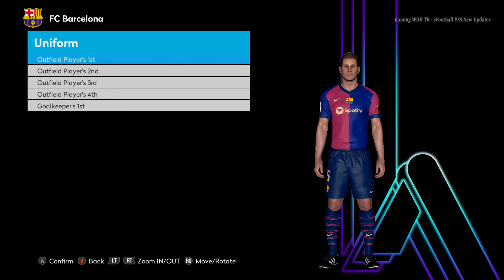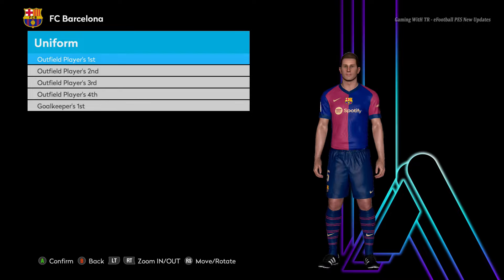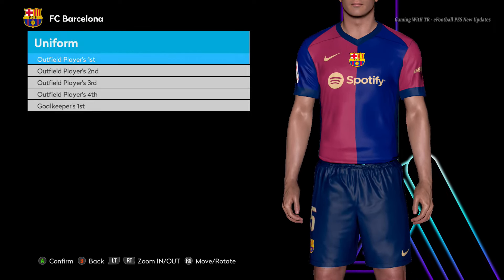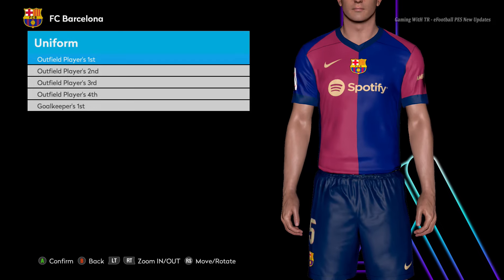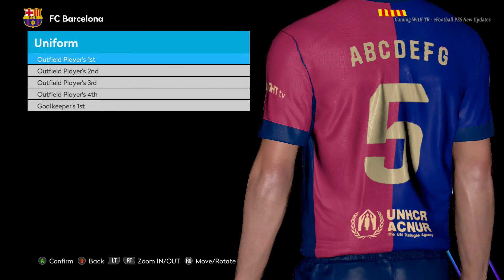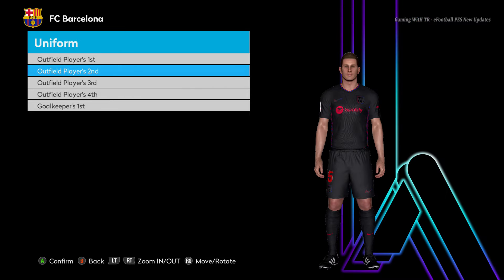Hello everyone, welcome to a brand new video. In this video I will preview based around 70 new season kits update for 2024-2025. You guys can see here is Barcelona and this is the home jersey of Barcelona. This is the concept version so far, and yeah that looks pretty cool — it looks like a real thing, so it can be a real thing in the season 2024-2025.